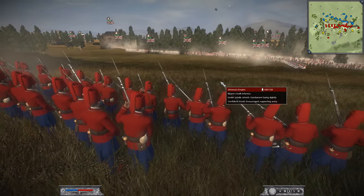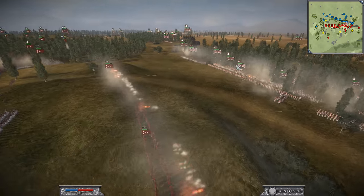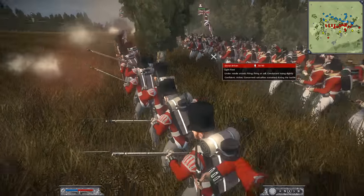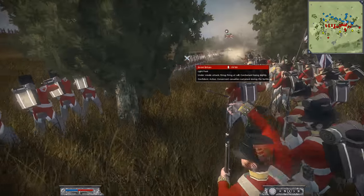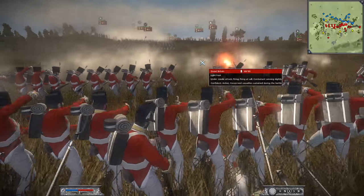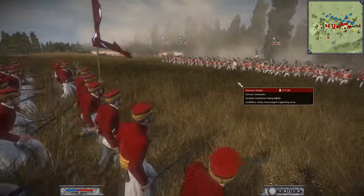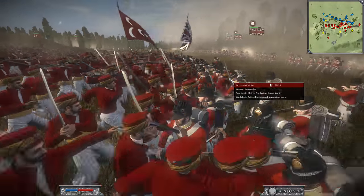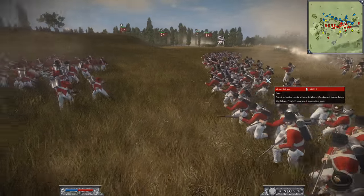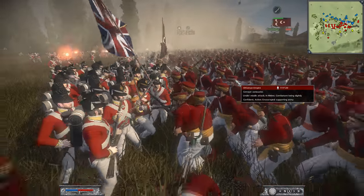There's the counter volley from the Jedet line infantry doing lots and lots of damage — a very epic fight from the tree line. He's got his light foot in the front lines, and right behind he's got his foot. He is charging in his Janissaries! He's using his light foot to hold the Janissary infantry, and then here comes another charge of foot joining this fight — bayonets first. It's time to get the bayonets bloody and take on this British infantry.